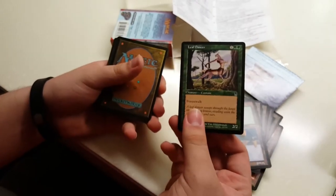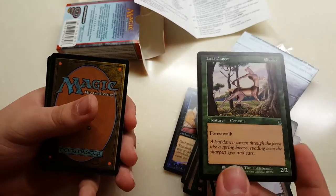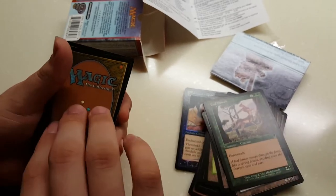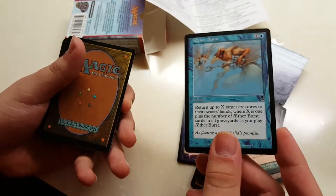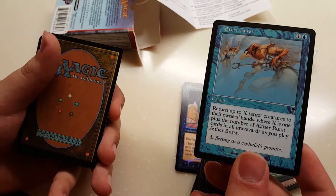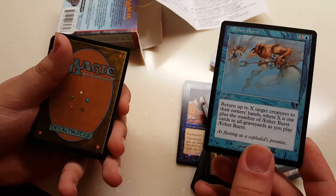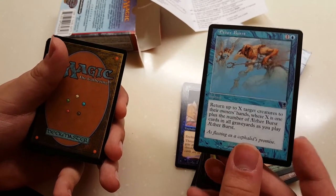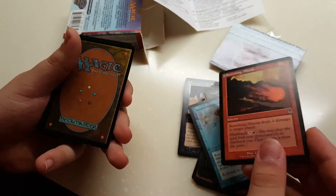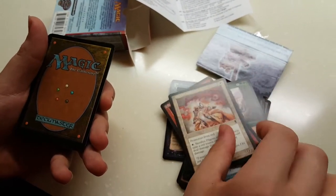Let's start with our first one: a Leaf Dancer — 2/2 Forest Walk. Forest Walk means it cannot be blocked when an opponent controls a forest. You have Aether Burst: 1 Blue, 1 colorless — return up to X creatures to their owner's hands, where X is 1 plus the number of Aether Burst cards in all graveyards as you play it. Scorching Missile: standard 4 damage burn. Pilgrim of Justice: protection from Red.